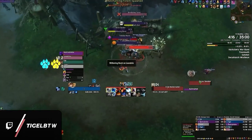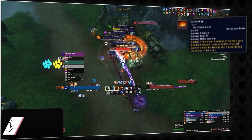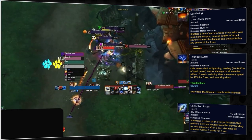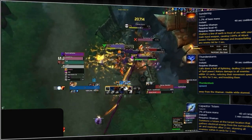Enhancement Shamans are a great example of a class with great AoE CC, which includes Sundering, Thunderstorm, and Capacitor Totem. If you play Enhance or any other class with multiple stops, you should definitely take advantage of it, as these tools are insanely effective for minimizing wipes.